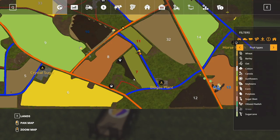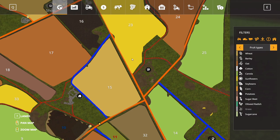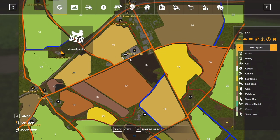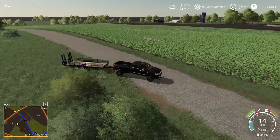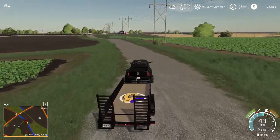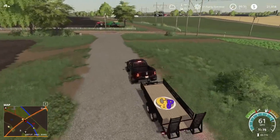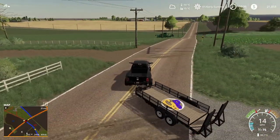Where on the map do we go? There's a pig enclosure, a chicken coop — that's ours — and a horse ranch. There's the animal dealer, let me tag it. We go past the shop, and it's actually kind of convenient because on the way we can also pick up some pig — I mean chicken food. Wheat is what we need.